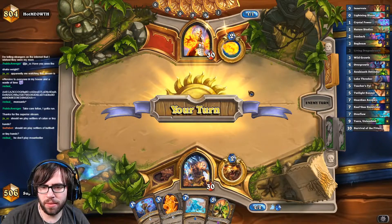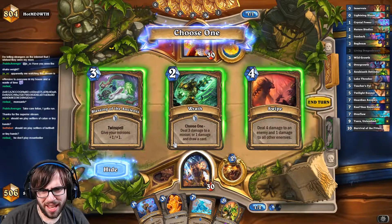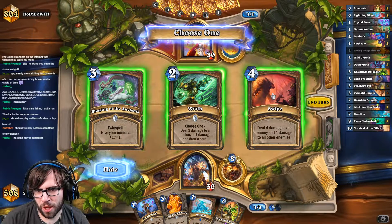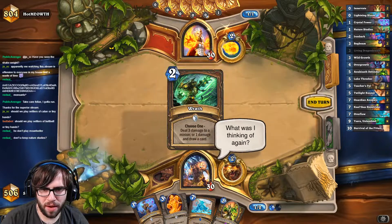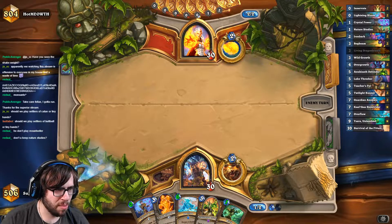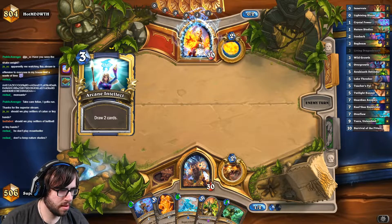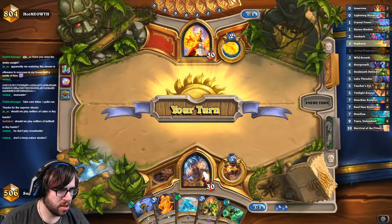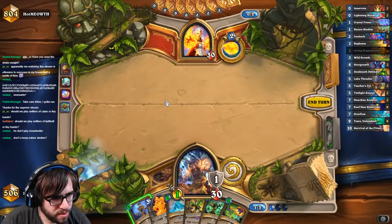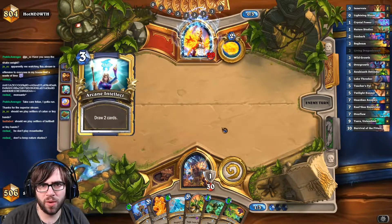Boom. Nature Studies — let's get a turn three Overgrowth, please. I feel like both of these are just really bad. He's never gonna play a minion for us to cycle this off of, so I think we're better off just going for the Swipe. I was looking at Mulligan Guy, and it seems like the best cards to keep are Lightning Bloom, Overflow, Kael'thas, Guardian Animals, and Overgrowth. In this matchup especially, I want to get this Living Dragon Breath or else we just auto-lose. Now we actually have a chance, which is nice. He's drawing a bunch of cards and we're just not hitting any of our ramp.